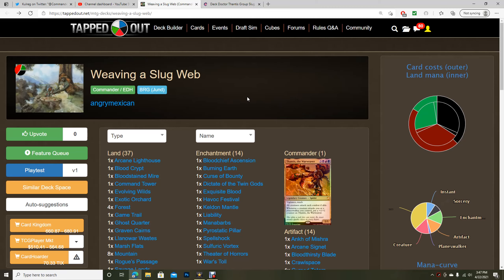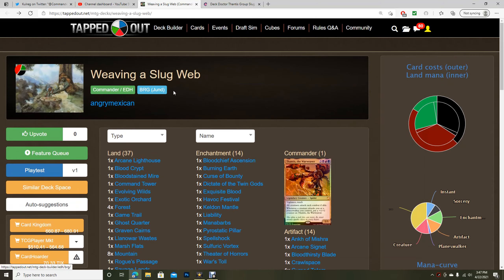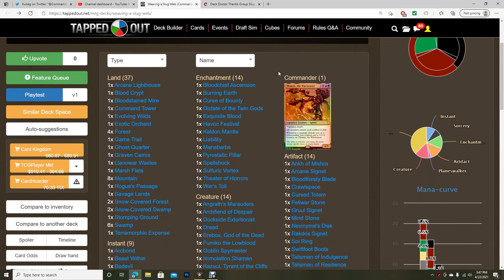AngryMexican sent me a link to their TappedOut deck called 'Weaving a Slug Web,' using the commander Thantis the Warweaver. Thantis is a pretty cool option because it forces combat — we don't have a ton of three-colored commander options that force combat like this. You also get vigilance and reach, and whenever a creature attacks you or a planeswalker you control, you put a +1/+1 counter on Thantis.